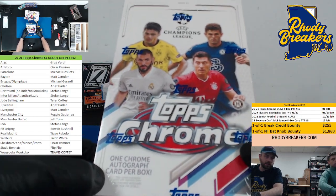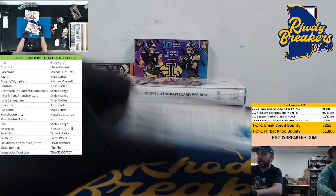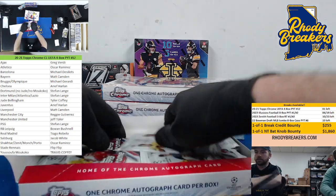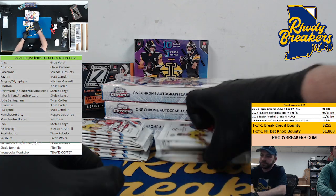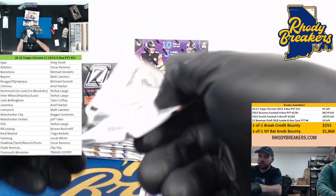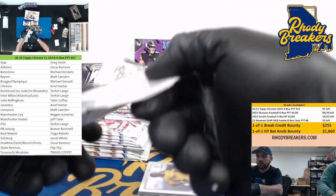All right, here we go crew. We got 2021 Topps Chrome UEFA — one, two, three, four boxes. PYT, this is really number 12. We broke some of this a while back, it's been a long time though. Good luck — search for those big ones. Holland color, big rookie class, lots of good rookies. Jude and MuCoco are their own spots; Dortmund includes all players except Jude and MuCoco.